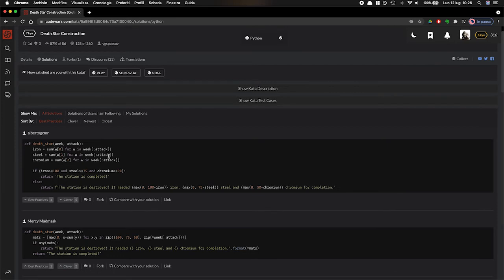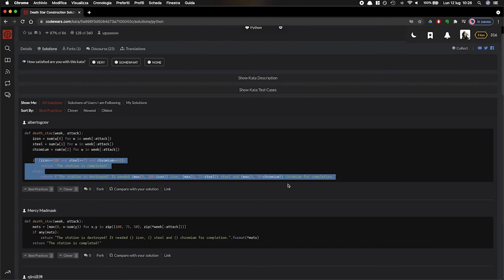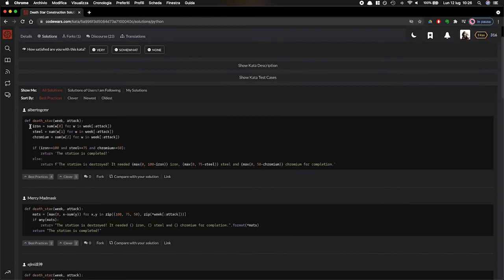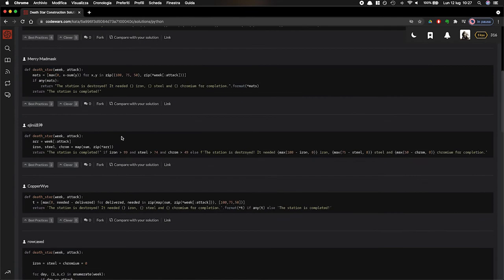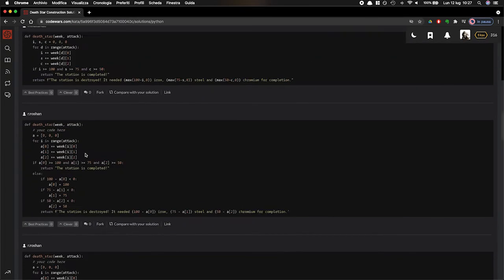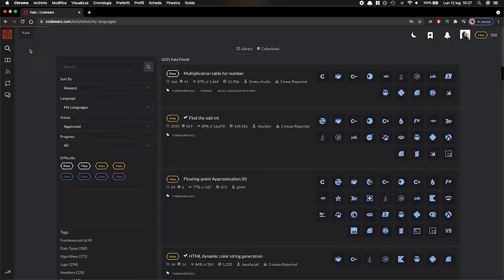After fixing the zero-indexed slicing, I submit and it passes all the tests. Looking at other solutions, there's a nice, brief, concise one that I like. Mine wasn't as concise, but it works. Let's move on to a new challenge.